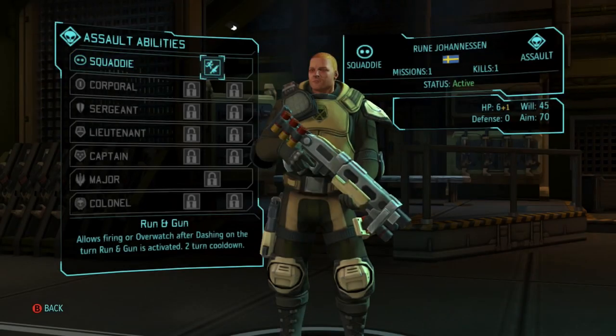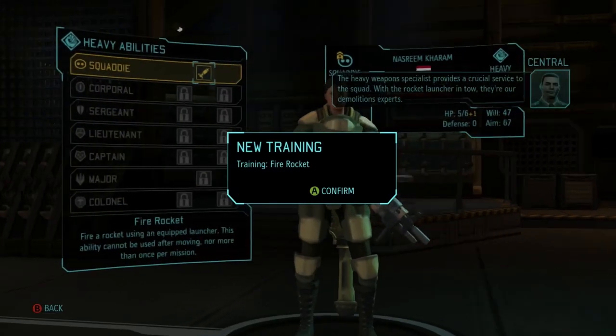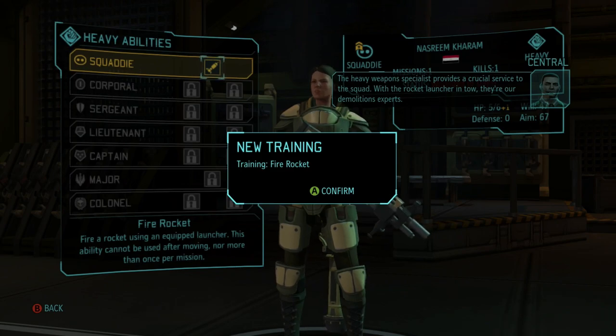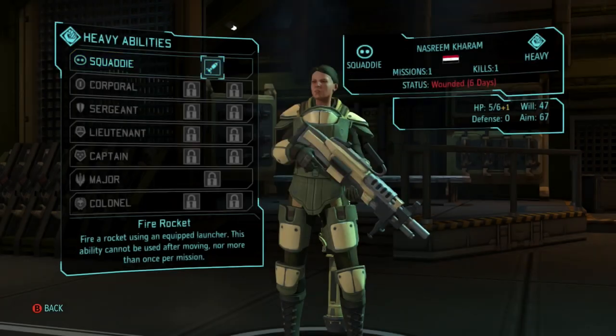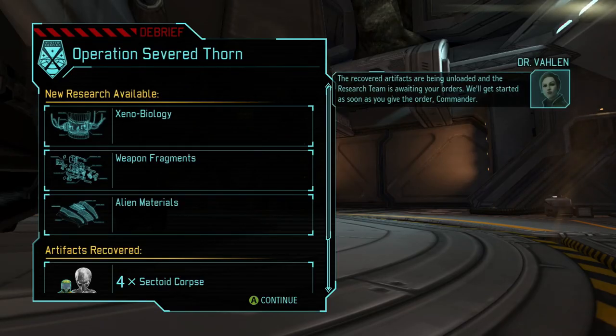Oh, more HP! The heavy weapons specialist provides a crucial service to the squad — with the rocket launcher in tow, there are demolitions experts, but we've got to be careful with it. The recovered artifacts are being unloaded and the research team is waiting — we'll get started as soon as you give the order, Commander.